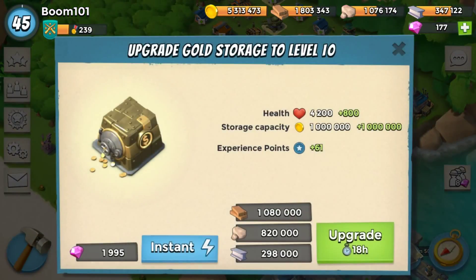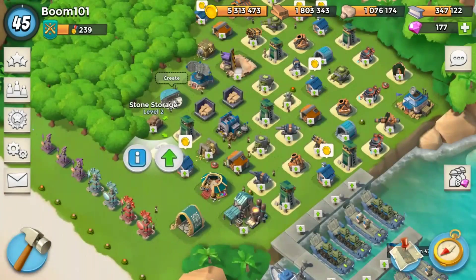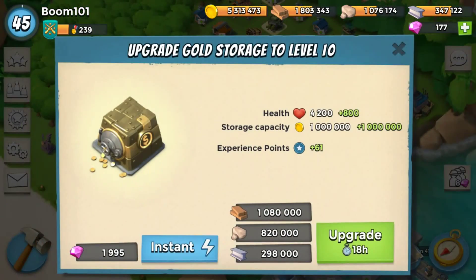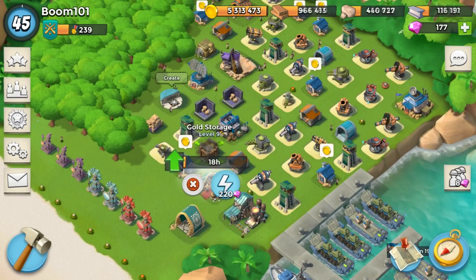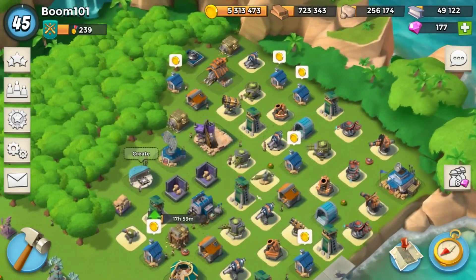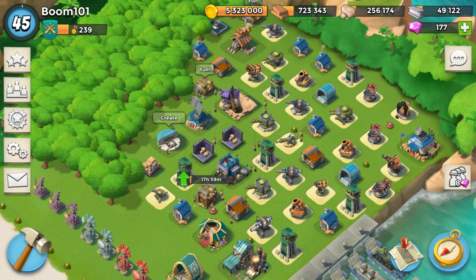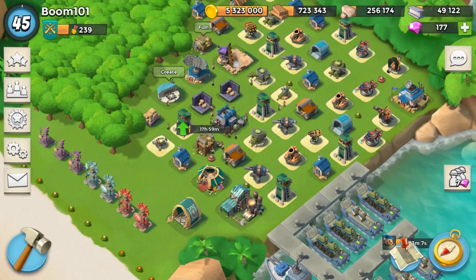These smaller upgrades are good, but we really need more gold storage for all the upgrades at this HQ level. This is an 18-hour upgrade costing 1 million 80 gold, 820 stone, and 229-298 iron — it'll take most of our resources but gives us an extra 1 million storage capacity. That's done, and all our gold and loot is spent.